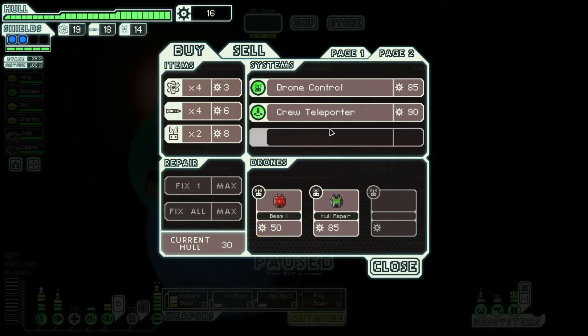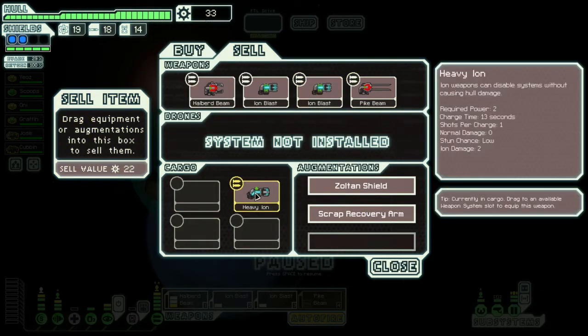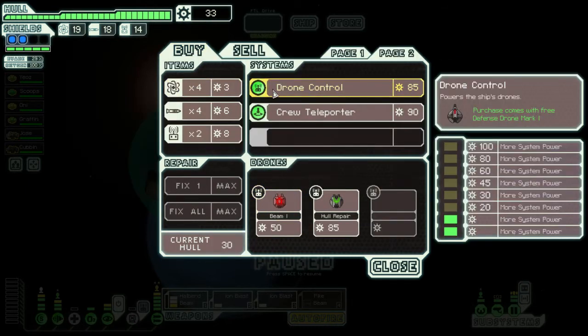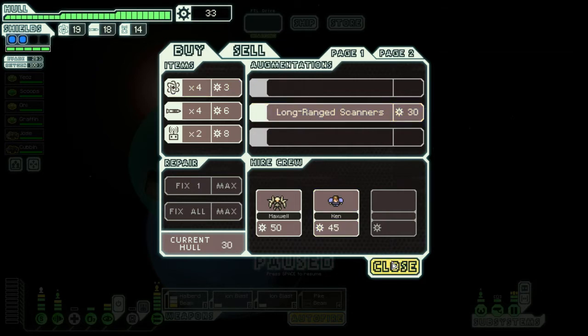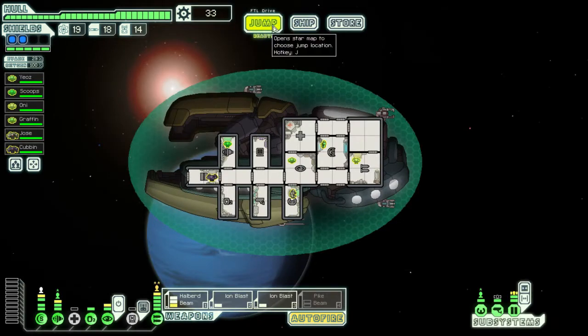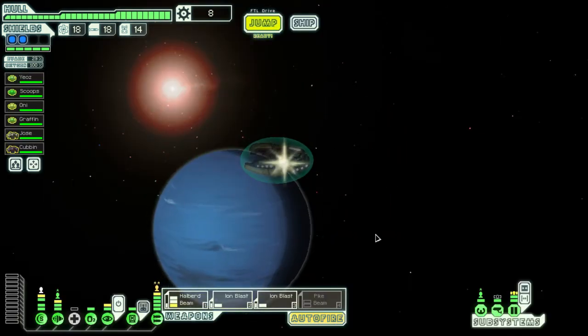I'll take hacking. I'm going to sell the anti-personnel drone, which wasn't really worth all that much. Long-range scanners? Nah, we'll stick with this. So we're going to get another power bar, put it in the hacking, and work our way onwards to victory.